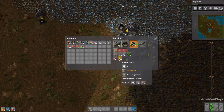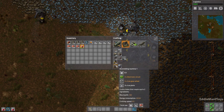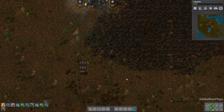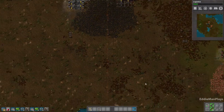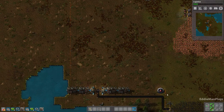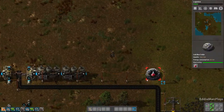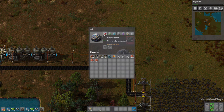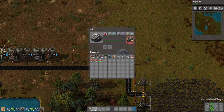I have automation done. So what we're going to do is make a little makeshift red science build here, once these two are done.